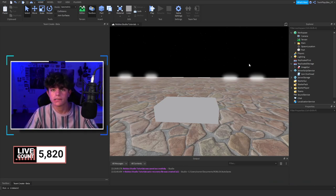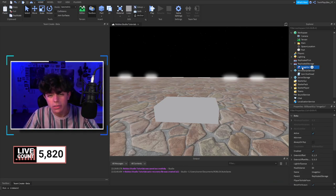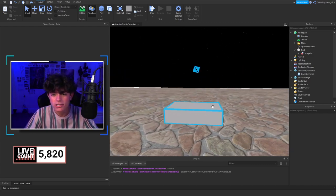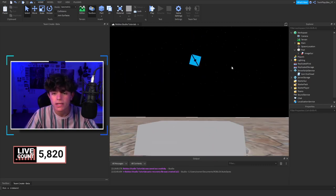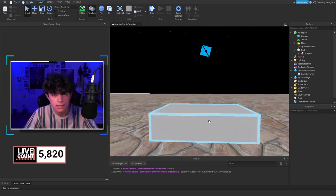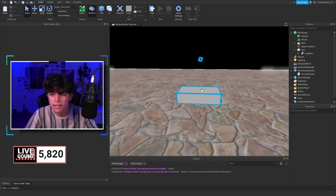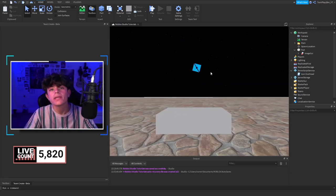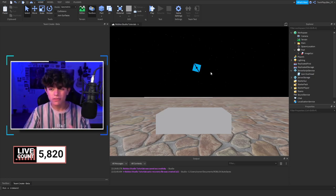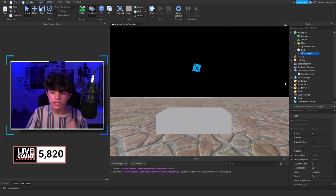If you want to see what it looks like, you can grab one — they're billboard GUIs. Put it on any part in space and it'll show as an image just right above the head. I've made the position high enough so it goes above the level overhead we use, so you don't need to worry about anything. But if you want to adjust it, enable properties.